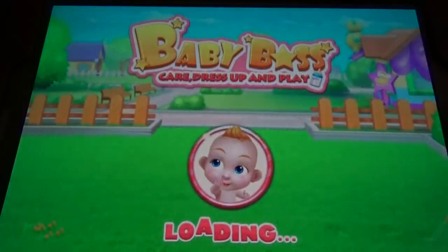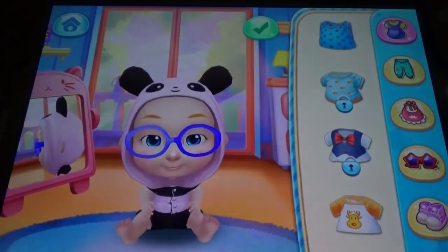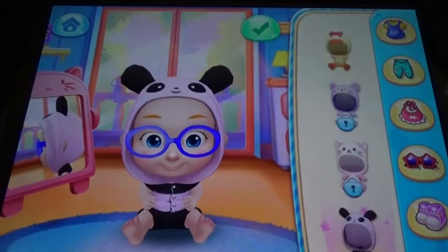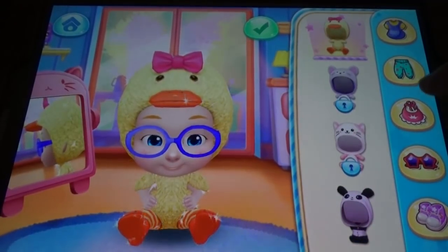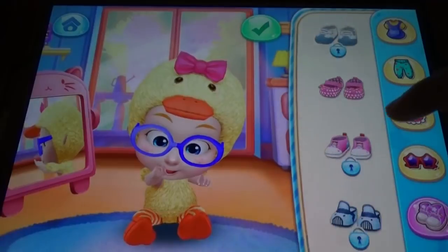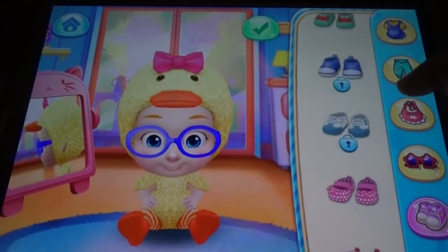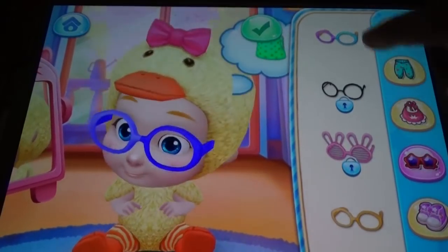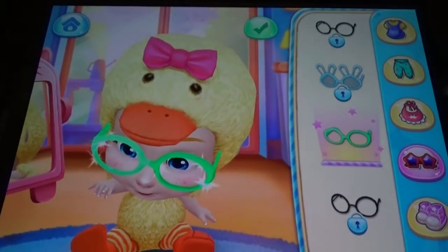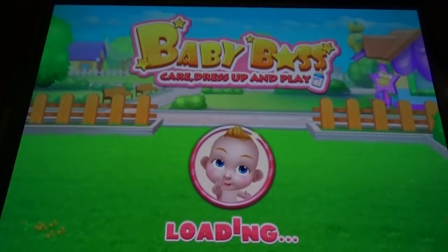Coming to the wardrobe, we also have so many different options. You can see there are some cute things here. You can change the colors, you can change the shoes, you can change the glasses and everything. So like this you can change everything, and the wardrobe options are good.